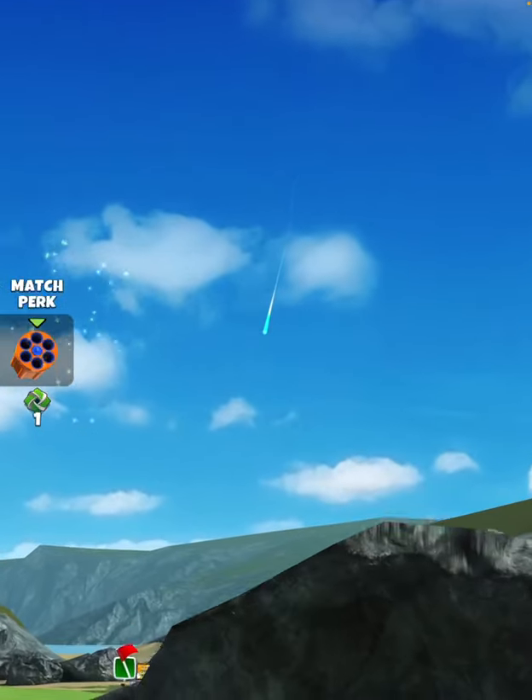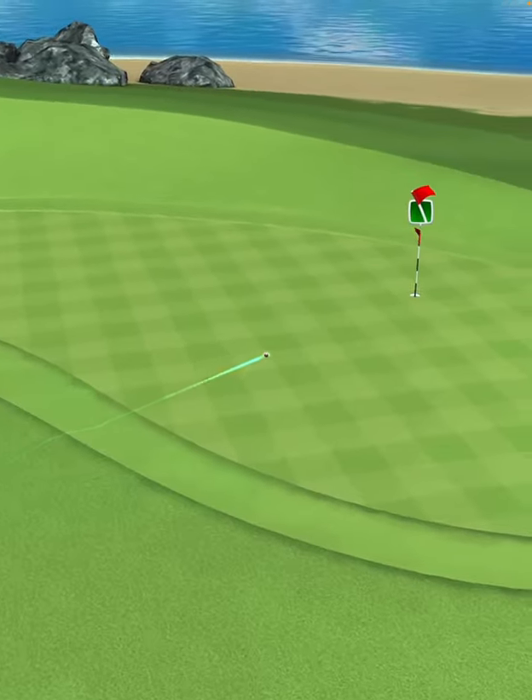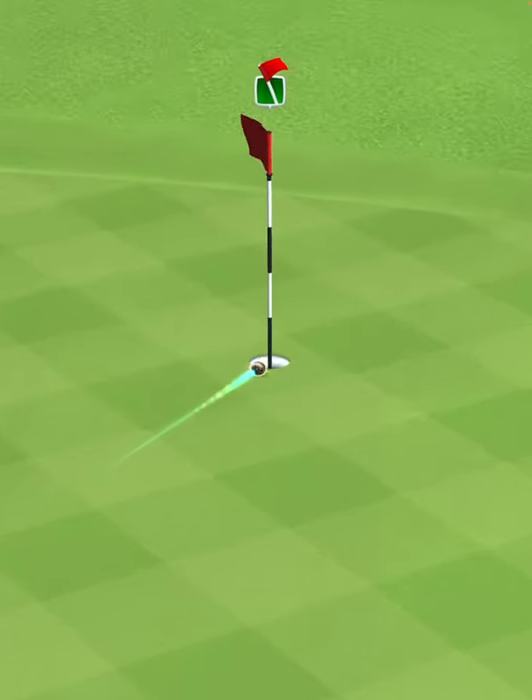We hit perfect. The ball is going to land in the rough, bounce out onto the green, and we're going to drop center cup for the hole-in-one.